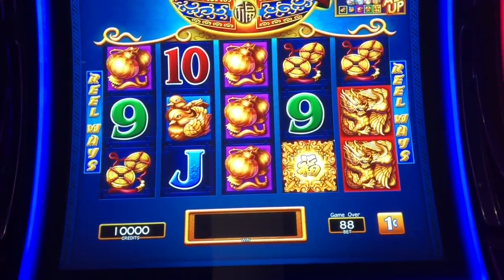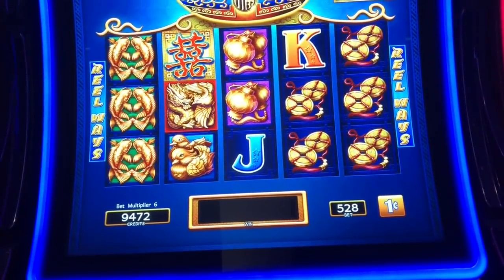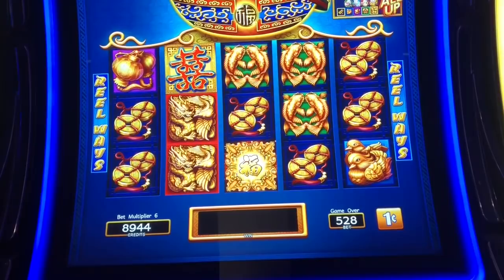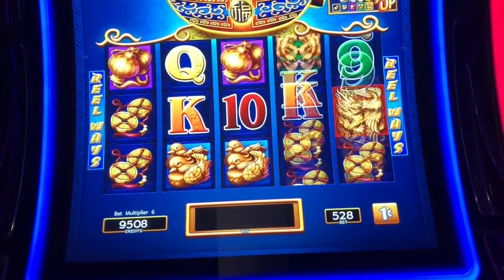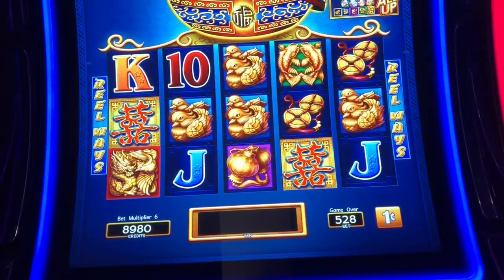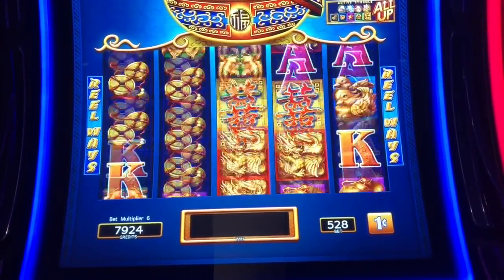Let's do a little live play on Double Blessings here. We'll do $5.28 a spin. I got ducks. I love the bonus on this.